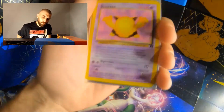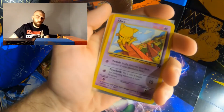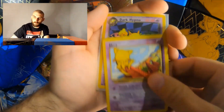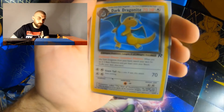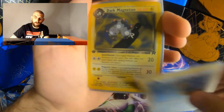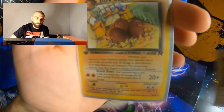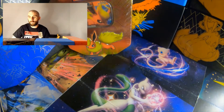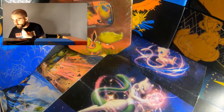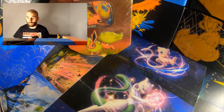A Rocket Drowzee, a Rocket Abra, Dark Hypno, Dark Dragonite, a First Edition Dark Magneton, and a First Edition Dark Dugtrio. Now all these cards aren't in the best of condition, but they have a very good meaning to me because they are from my childhood.